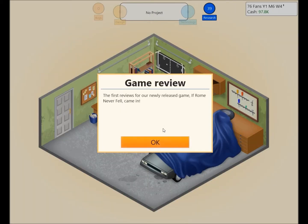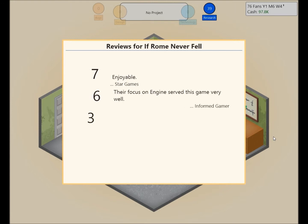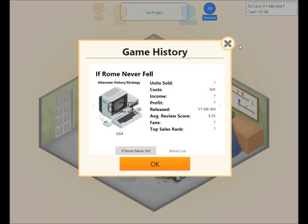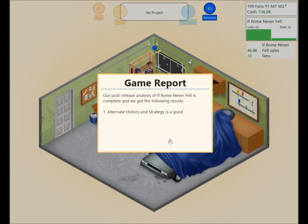Let's do a game report of If Rome Never Fell. Here are the new reviews — a seven, a six. Enjoyable — focused on engine and served this game very well. A five. Strategy games work well on the G64. So now we know strategy works well on the G64 and engine is important for strategy. The post-analysis: alternate history and strategy is a good combination, and level design seems to be very important for this type of game.